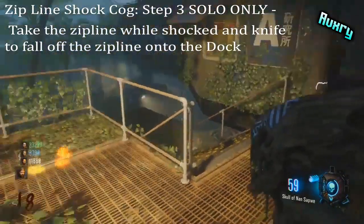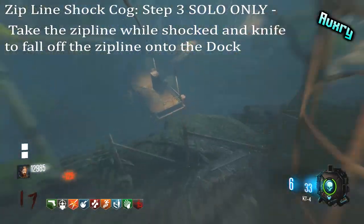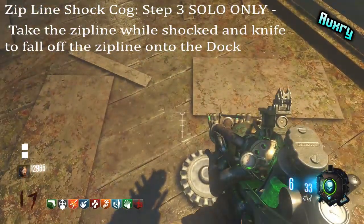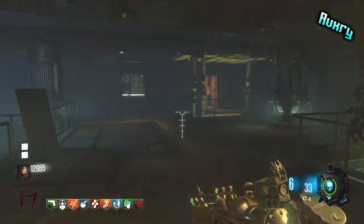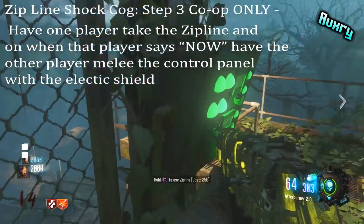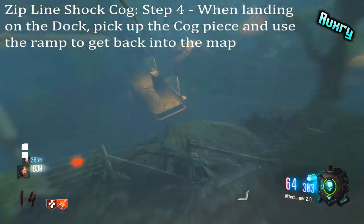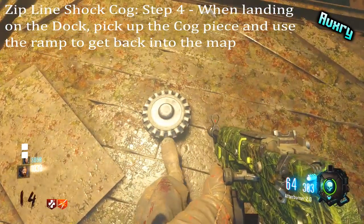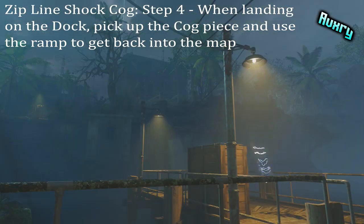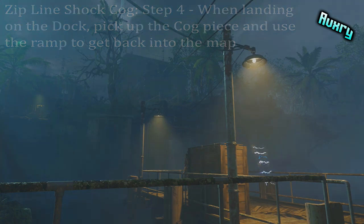If you're solo, shock the control panel with the electric shield — what makes you drop is if you knife. When you knife, your character drops into the target area, but if you drop too early you will fall to your death. For co-op, have one player with the electric shield and one player ride the zipline. It's easier from the dock since it's a quicker drop-off. Ride the zipline and call 'now' — your partner melees the control panel with the electric shield and that immediately drops you. Time it carefully to avoid falling to your death. Once you pick up the cog, run up the ramp back to the dock area and continue.